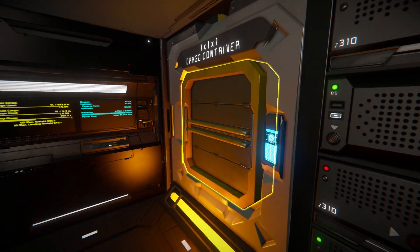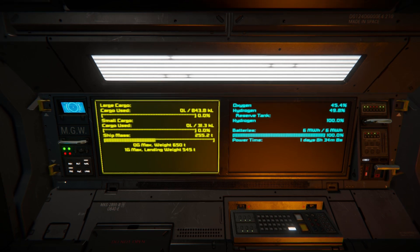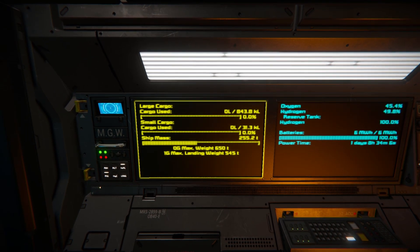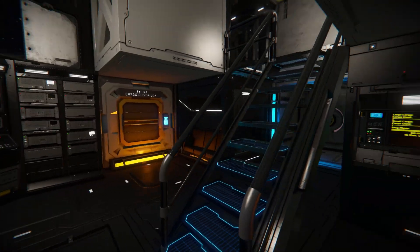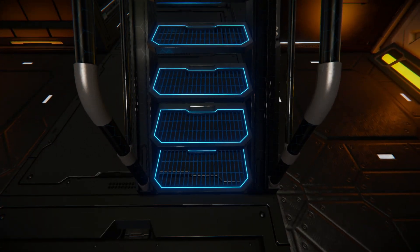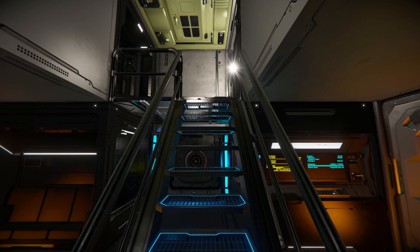Turning around towards the back, there's your other cargo container. Over here more important readouts: oxygen, hydrogen, reserve tanks, and batteries. Then we've got our large cargo containers, small cargo containers, and ship mass — always good to know when trying to fly out of a planet's gravity. Now we head up these lovely glowing steps — I absolutely love this sci-fi skin on the step blocks, the way it makes the steps pop out, especially with that blue coloring.